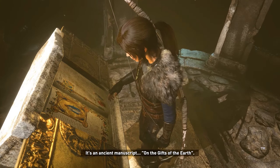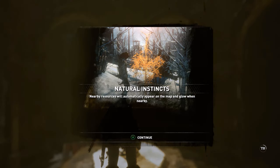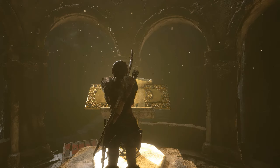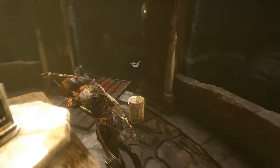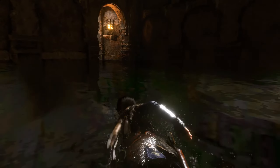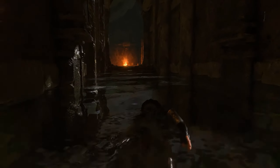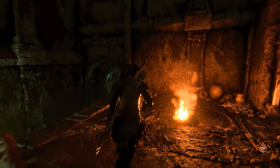It's an ancient manuscript on the gifts of the Earth. New skill mastered: Natural Instincts — nearby resources will automatically appear on the map and glow when nearby. Awesome. Tomb complete — Ancient Sister. I think it was this way. Let's not forget the other stuff. Right, so it's this way to get out. The tombs are a lot more enjoyable in this one. It's a slower-paced game though than the 2013 original — maybe because I'm playing on survivor mode.